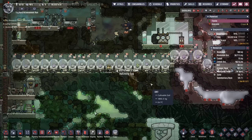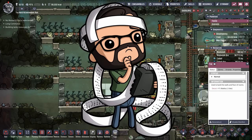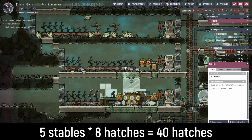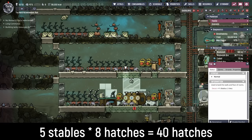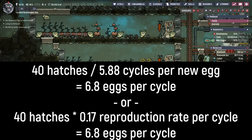Once again we are maxed out on incubators — I need to figure out how many we really need. Working through the math: we have five stables with eight hatches each, for a total of 40 hatches. Each one lays an egg every 5.88 cycles. If we take 40 and divide it by 5.88, we get 6.8.